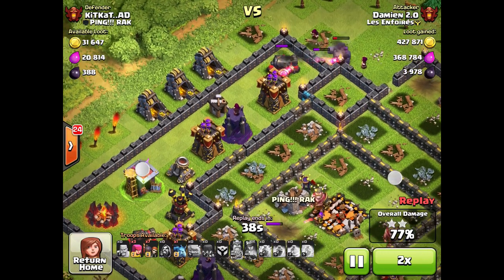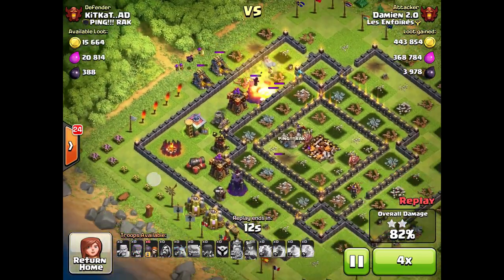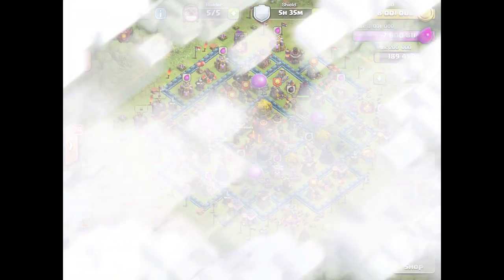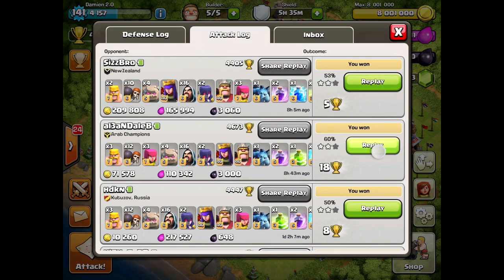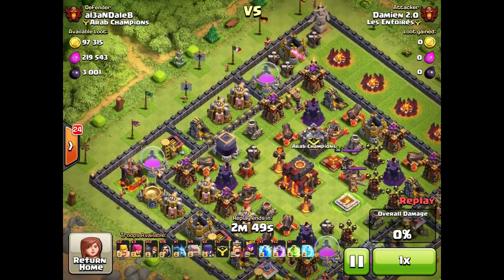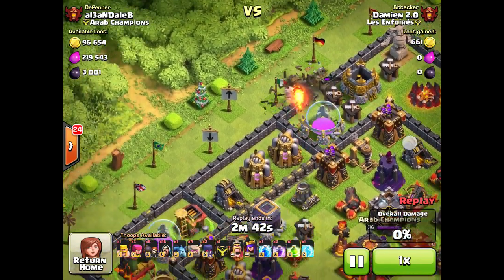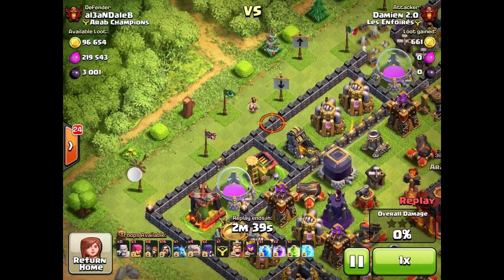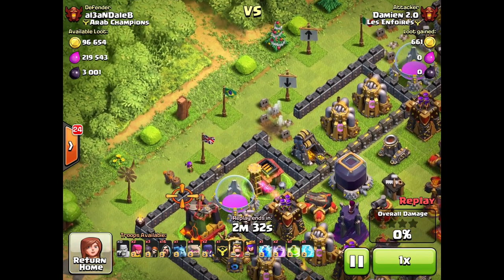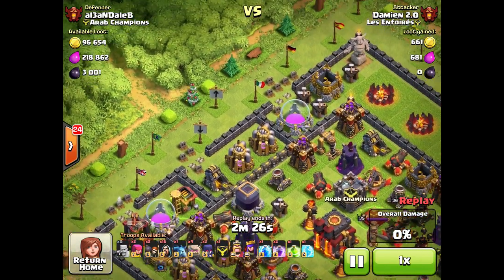This base has been very well known the past few days so I'm happy to have destroyed it. The replay ends and I only won five cups out of that, which was pretty sucky, but I still won two stars so that was the goal. This base is well known up in Titans League right now and it's pretty difficult to two-star it. It might be easy to one-star it and destroy the town hall, but getting 50% is another deal.